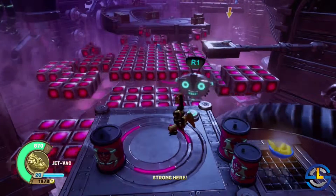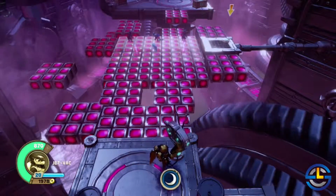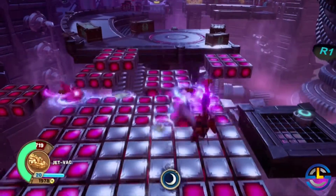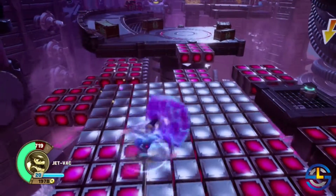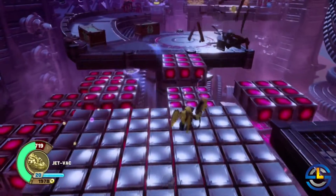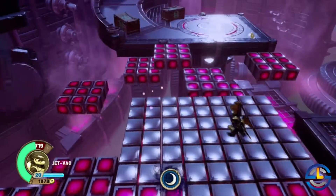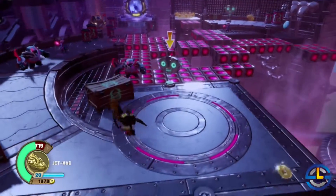One more bridge — watch out, there are some enemies here. We need the top two tiles. More bad guys to deal with. There are spellpunks up here — that's why enemies went invisible. More spellpunks incoming. Make sure to take out the spellpunks first, there we go — that's better.